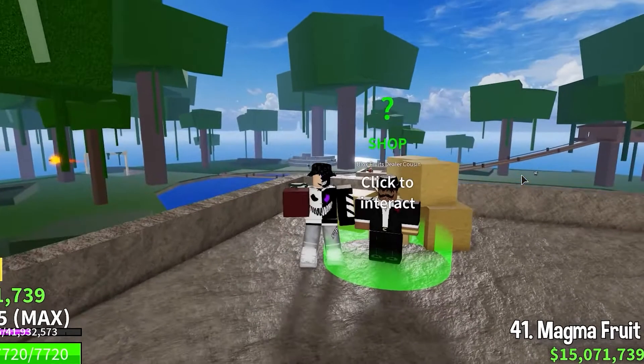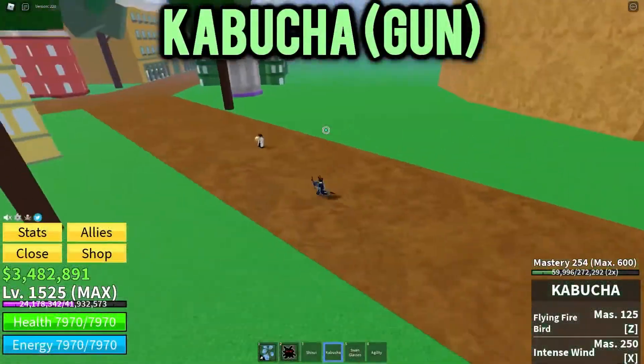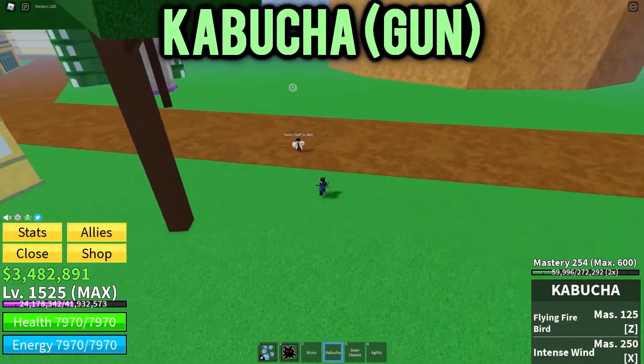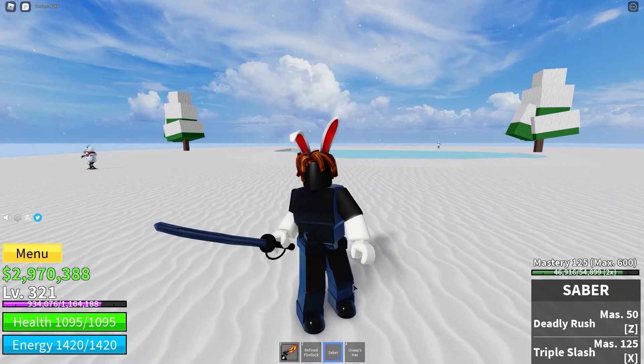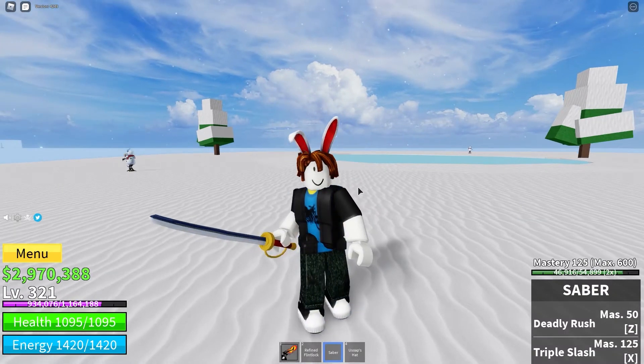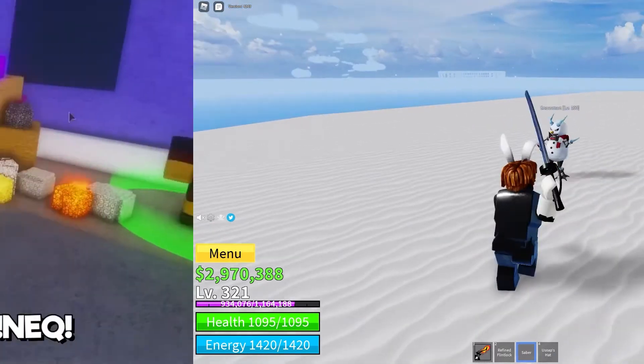If you want to get rid of your fruit, you should consider going to prison. The Blox Fruit Remover is a non-player character who may be found behind the prison on a wall. It'll cost you 50,000 Belly to have your fruit removed. Please keep in mind that once you give up your fruit power, you won't be able to get it back because it won't be in your inventory anymore, so plan accordingly. You can either purchase it from the Blox Fruit Dealer or seek it down yourself.